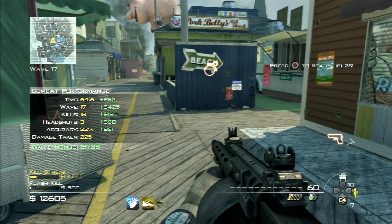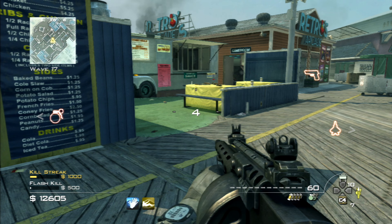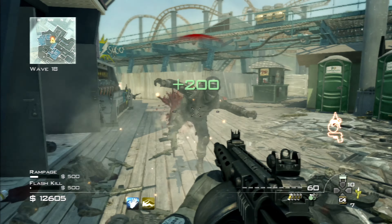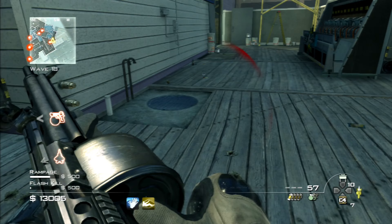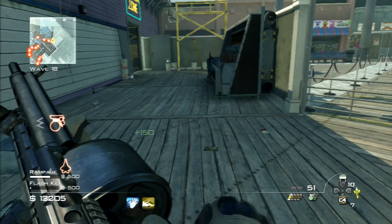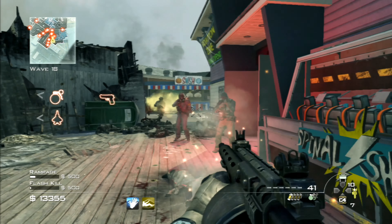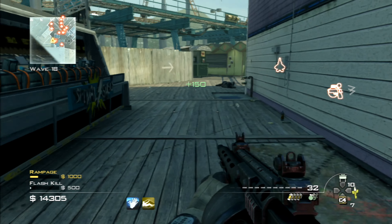I've got C4, Claymores, Predator Missile, full flashbangs and grenades — I think I'm good. The Striker is a perfect weapon for Juggernauts — that's probably what I'll save it for. The Striker is by far, in my opinion, the best shotgun to use in the game. Going out to take those chemical enemies and C4 ones out — nice little rampage.